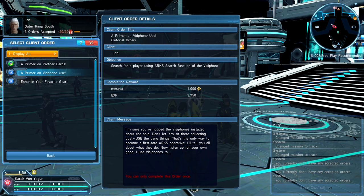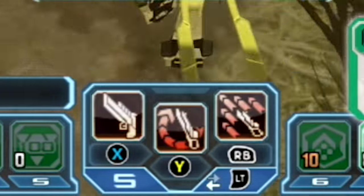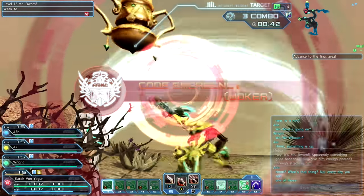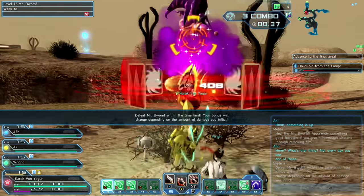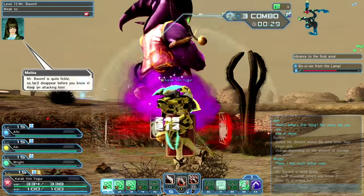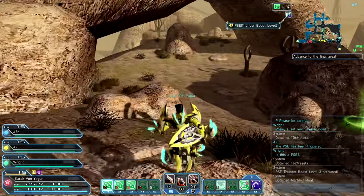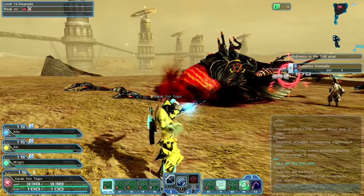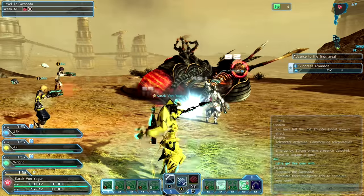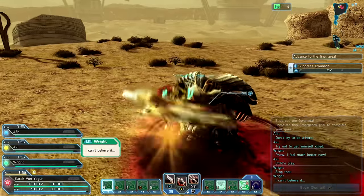Combat is handled via a fairly simple system with three face buttons having equipped weapon move sets applied to them, and holding the trigger to get another three move sets. Weapons can also be hot-swapped by holding up or down on the d-pad. This is called the palette system - the sword is the brush, your skills are the paints, and the world is your canvas. Basic attacks build up your photon energy, which is like your magic ability. The game is much faster than a lot of MMOs, sitting somewhere in the action game slash Monster Hunter combat speed area.